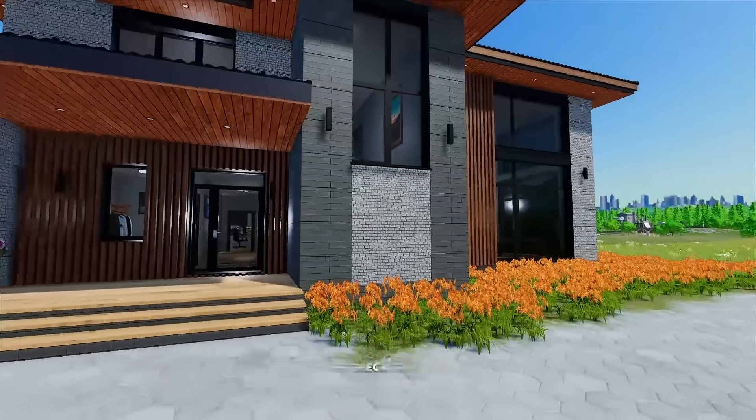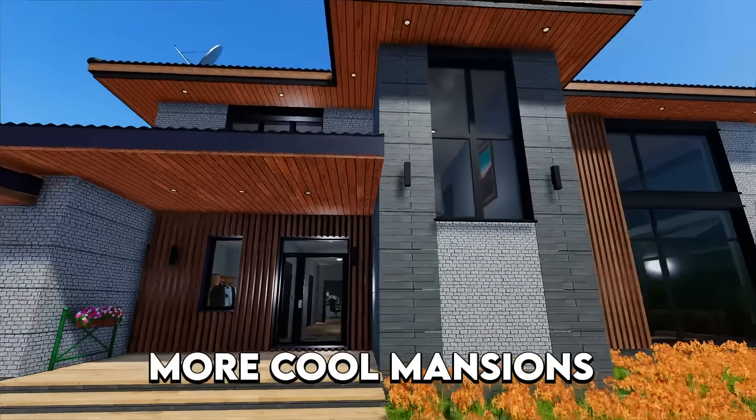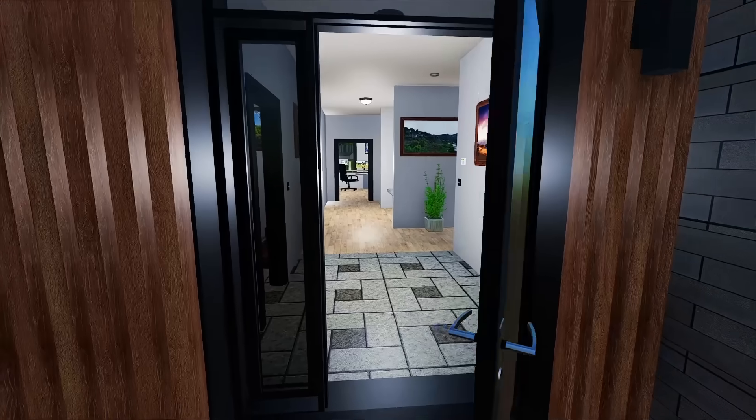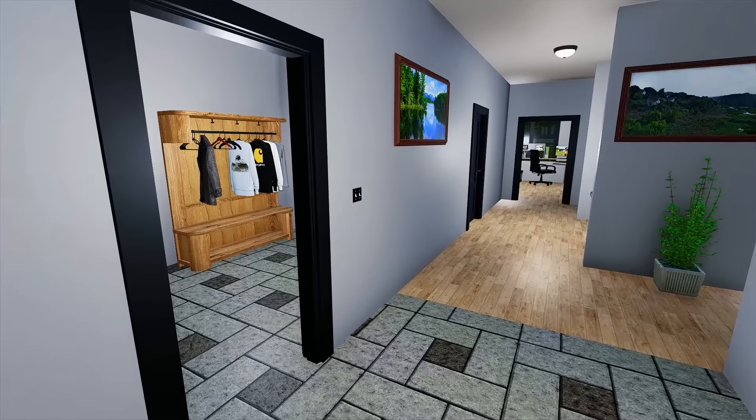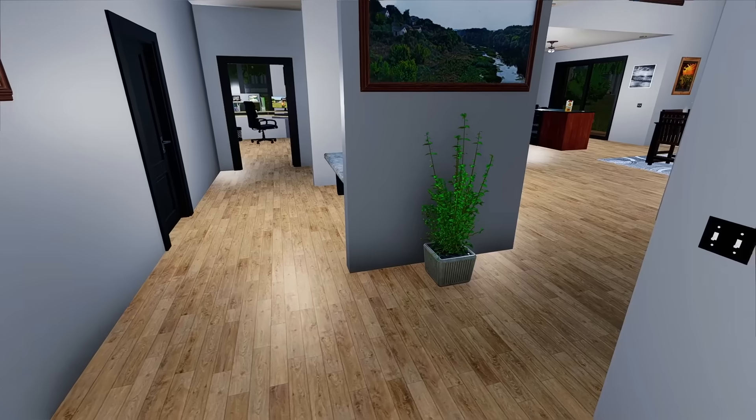I think it's time for the tour. But before we check this house out, make sure to drop a like down below and subscribe if you want to see more cool mansions like this. Anyhow, let's head inside and check this place out. First impressions — it feels like a home. There's lots of nice cool pictures on the wall, a plant there. Let's go check out some of the rooms.